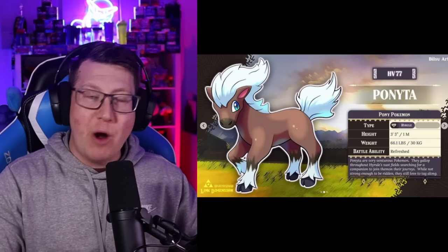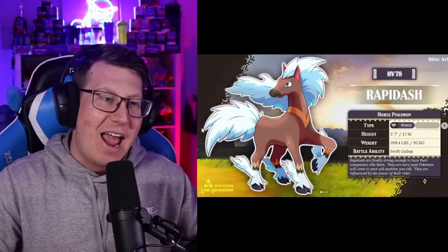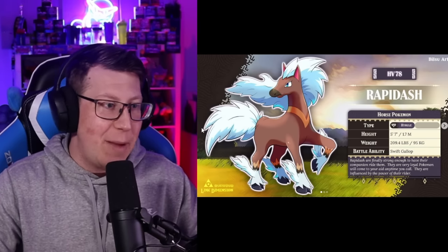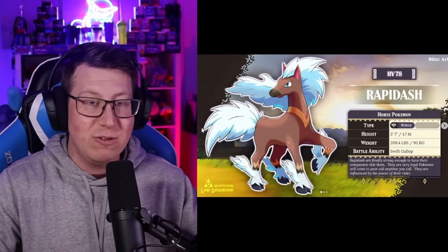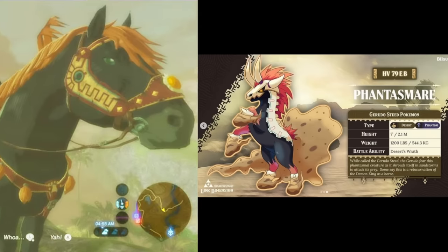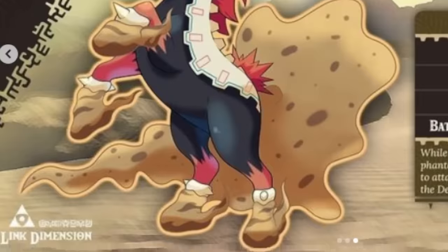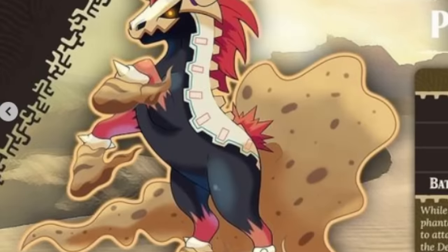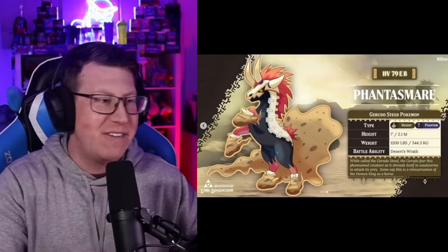Next we have our Hyrulean Ponyta, which looks just like Epona - I absolutely love that. It then evolves into our Hyrulean Rapidash, a bit bigger. But the really cool thing in the Hyrule region is that there's a third evolution called Phantasma, based off a Gerudo steed. It definitely looks a bit more scary and creepy - it's got a massive tail, almost like skeletons or bones down its back, massive horns on the front, and a skull over its face.